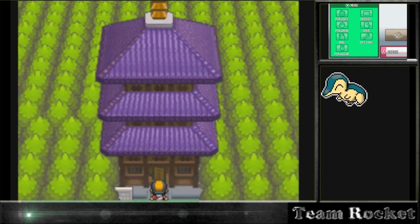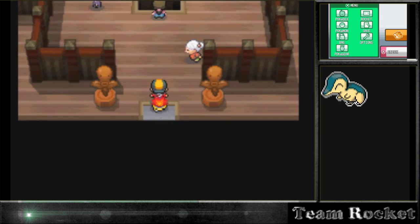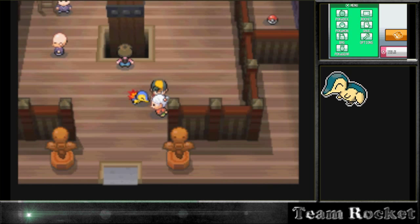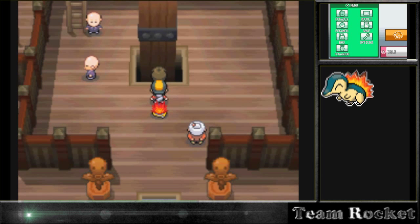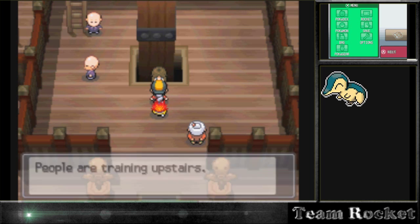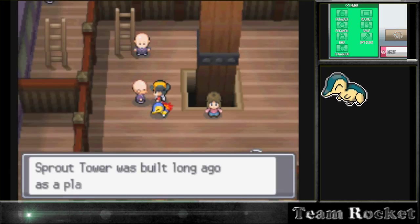We're going to come up here to the Bellsprout Tower and see what's going on, because I know you can get something at the top. We're also trying to go get that Onyx that they'll trade for a Bellsprout - that's where we're going. In the middle of the pillar here, this is one of those buildings you can never forget if you played the original games. It's just iconic - Sprout Tower was built long ago as a place for Pokémon training.